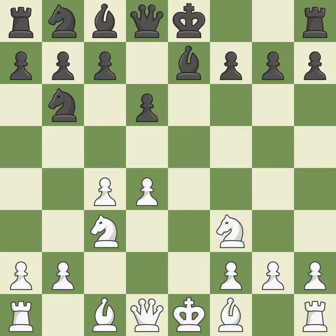Bb7 develops the bishop and prepares castling. A knight moves out of its beginning square and into the action. Developing a bishop from its initial square activates it. This is the final book move.